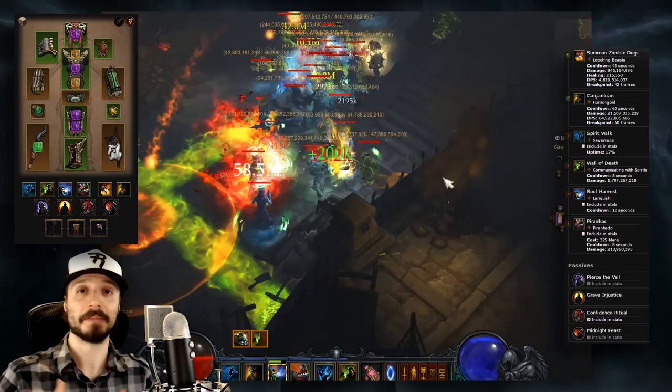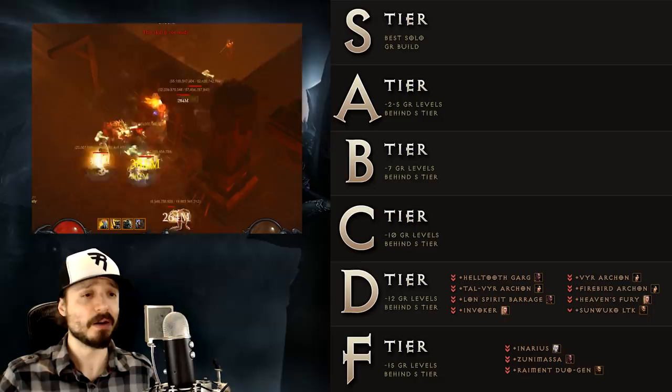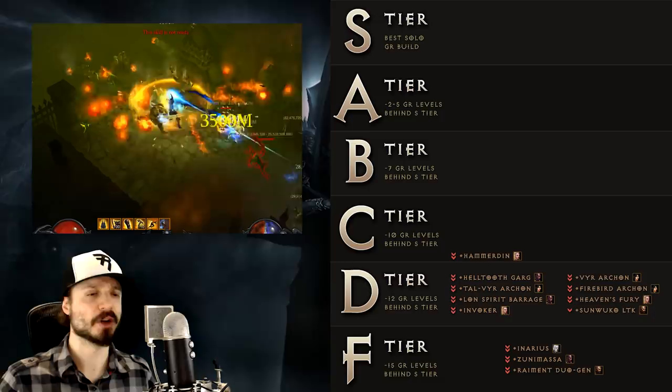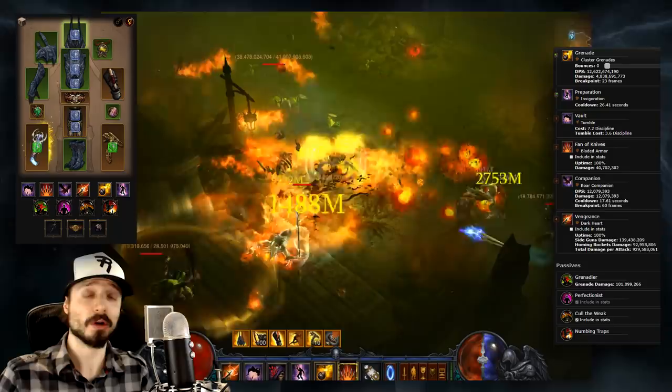That takes us into C tier — these builds represent the average strength of the top builds. At the very bottom of C tier we have the Crusader Hammerdin build, just another casualty of power creep. Once a very high tier build, the Hammerdin is now outclassed by other Crusader builds in terms of damage output, survivability, and ease of play. Next we have the Demon Hunter Unhallowed Essence Grenades build. Once the top Demon Hunter build, the Generator Grenade variant of Unhallowed Essence is now outclassed by the Multishot variant — it's slower, more difficult to gear for, and there's little reason to opt for UE Grenades over UE Multishot.